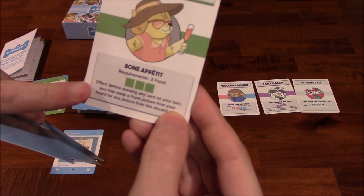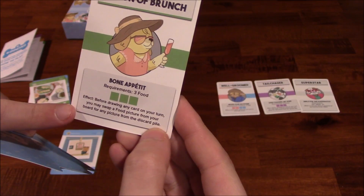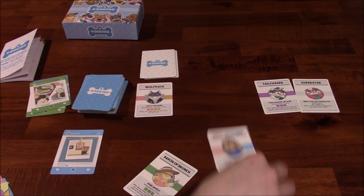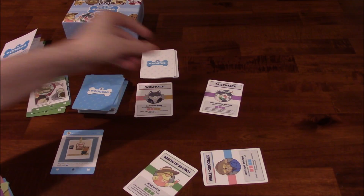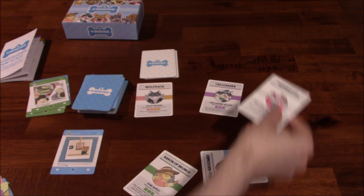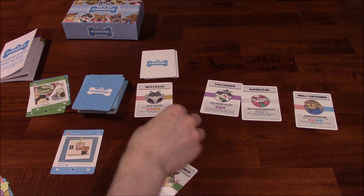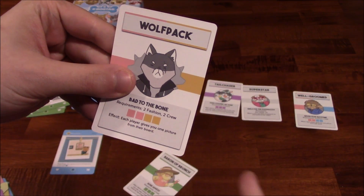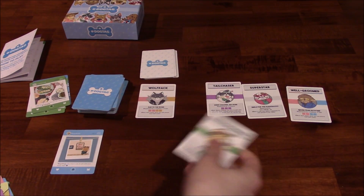Once you claim an achievement, you observe its effect. Some are ongoing — for example, 'before drawing any card in your turn, you may swap a food picture from your board for any picture from the discard pile.' Others modify the rules, like 'it only takes four comments for your picture to go viral.' And some are one-time — for example, 'each player gives you one picture from their board.' So some take effect immediately, some last throughout the game, and you'll want to make note of that.